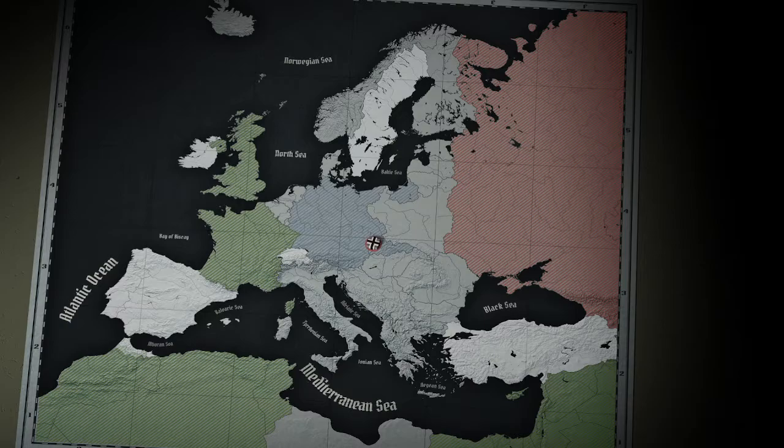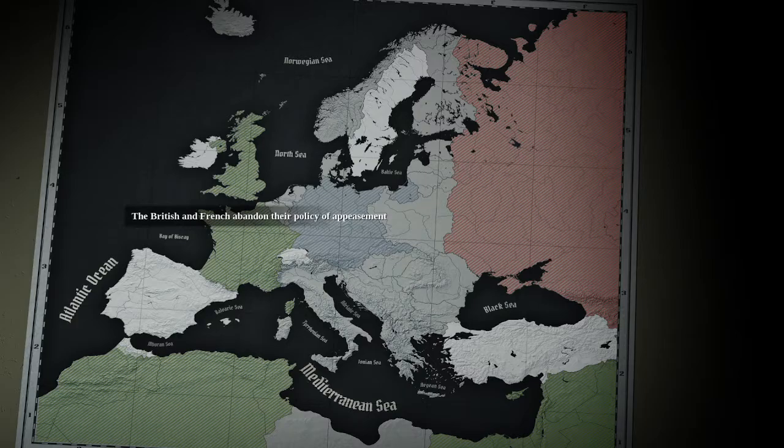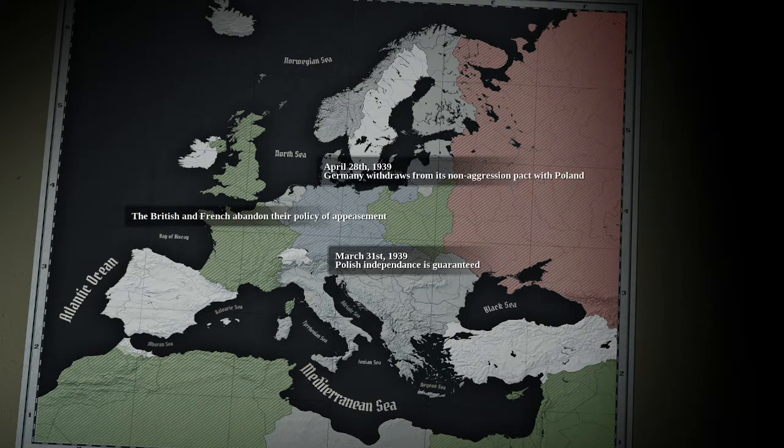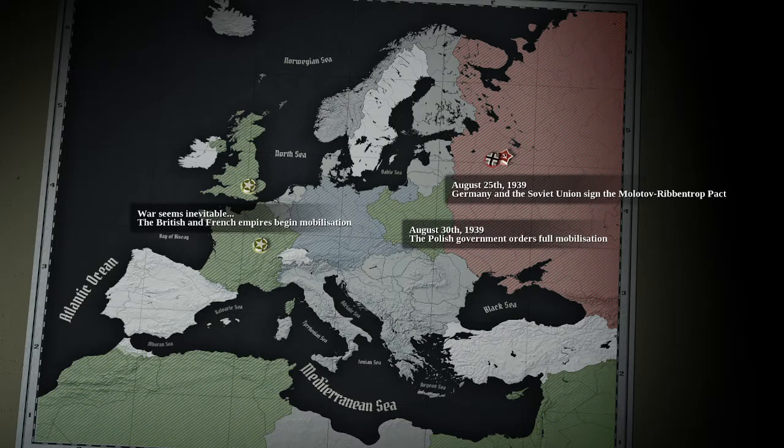Hello everyone and welcome to my playthrough of Unity of Command II Blitzkrieg. It's March 15th, 1939 — in violation of the Munich Agreement, German troops occupy Czechoslovakia. March 22nd, Lithuania cedes its territory, and the British and French abandon their policy of appeasement, guaranteeing Polish independence. Germany withdraws from its non-aggression pact, and on August 25th, Germany and the Soviet Union sign the Molotov-Ribbentrop Pact. At this point, war seems inevitable.